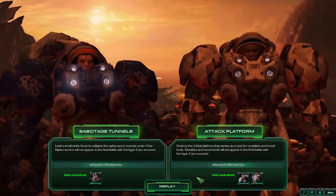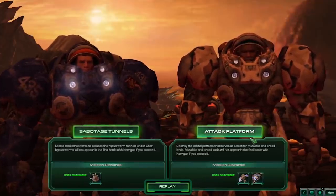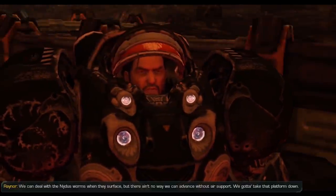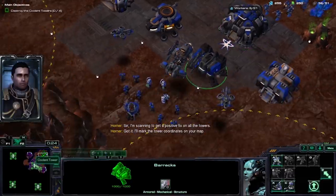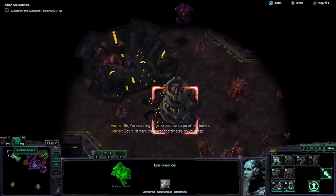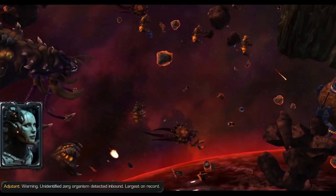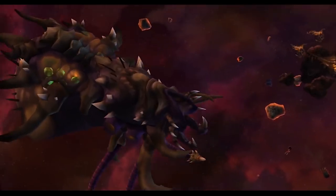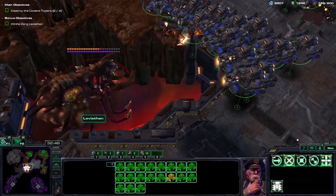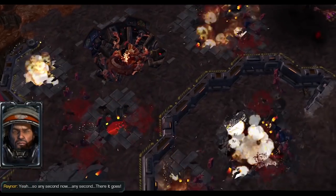I get two choices for the next mission: disable the Zerg air force or their Nidus network. This determines which threat I face in the final mission. I choose to destroy the platform so I don't need to worry about air attacks in the final mission. Shatter the Sky requires me to destroy four reactors on an infested platform. There's no time limit, so I mass Battlecruisers. After destroying two reactors, a Leviathan appears — a tough enemy that can one-shot my BCs and disable multiple units. Afterwards, I finish off the remaining reactors.